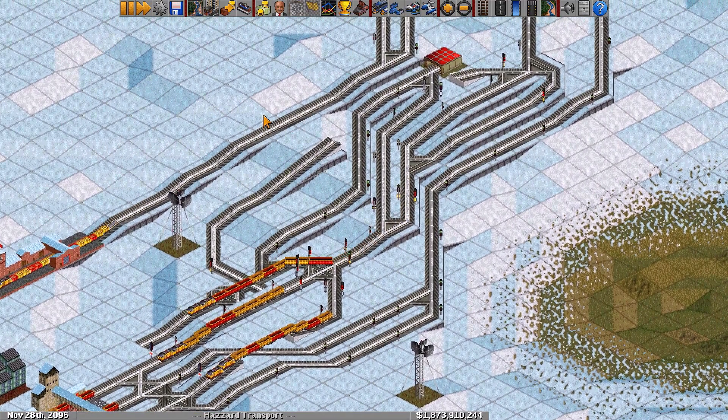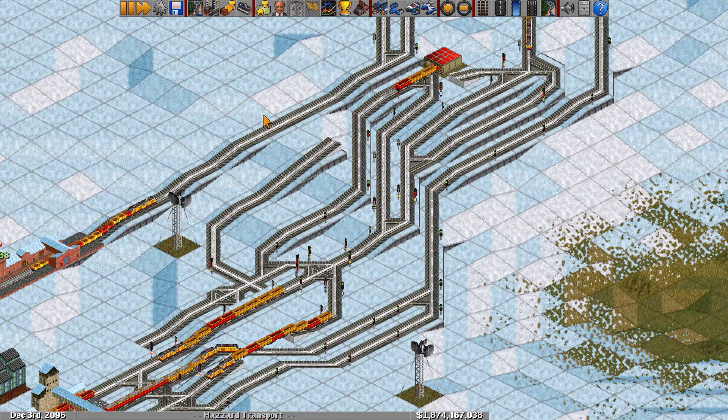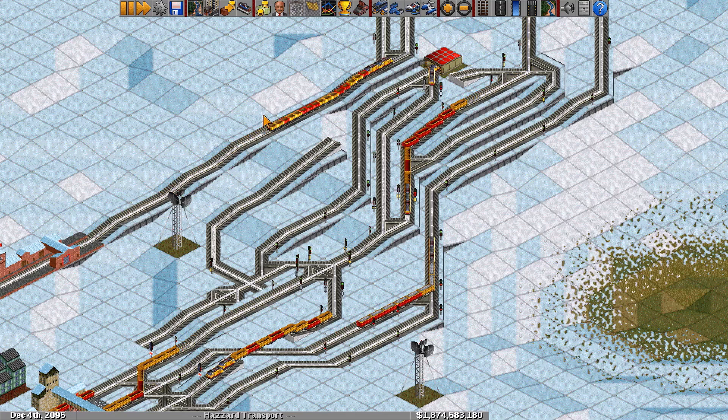Hello everyone, this is Lugnuts and welcome to Overflows Part 2. In this video we'll first look at how we can add some priorities to our overflow designs, then we'll get to building the ultimate overflow design that doesn't slow down the network at all. In the last part we will look at some of these ultimate overflow designs in the wild, because there are many different ways you can build them. Let's get started.